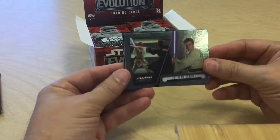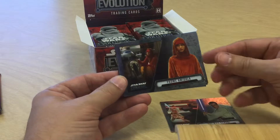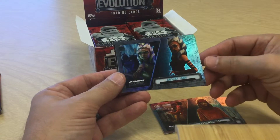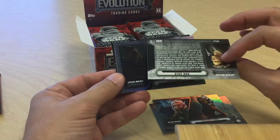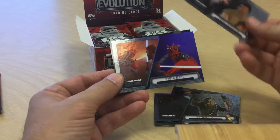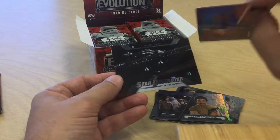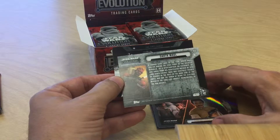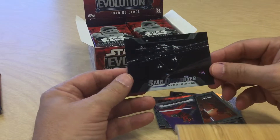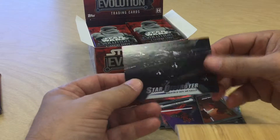Next pack. Obi-Wan — these are nice shiny cards, I really like the film pictures. Padme, Ahsoka, Han Solo, Chewbacca, Lando, Darth Maul from the Galactic Republic cartoon, and a Star Destroyer — that must be a ships insert. Yes, it's Evolution of Ships and Vehicles on the back.